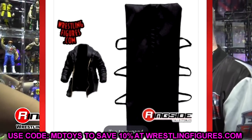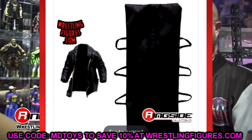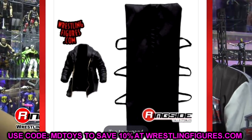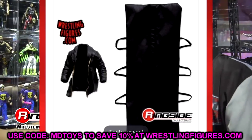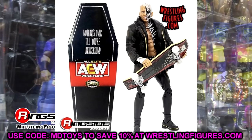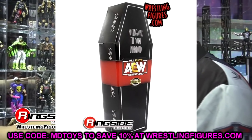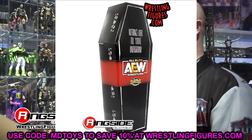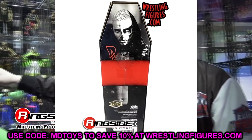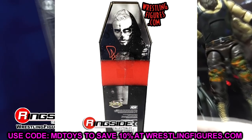You get the body bag, you get the jacket — we've seen the rubber jacket before. It would have been really cool if this was a cloth jacket, since we've seen so many rubber jackets with our Darby Allins. We have seen one cloth accessory with Darby Allin from his chase variant figure in the Unmatched series, but this would have been a lot cooler as a cloth jacket. That way you'd have a cloth jacket, a cloth body bag we've never seen, the skateboard, interchangeable heads, and the sick packaging all wrapped up in one.